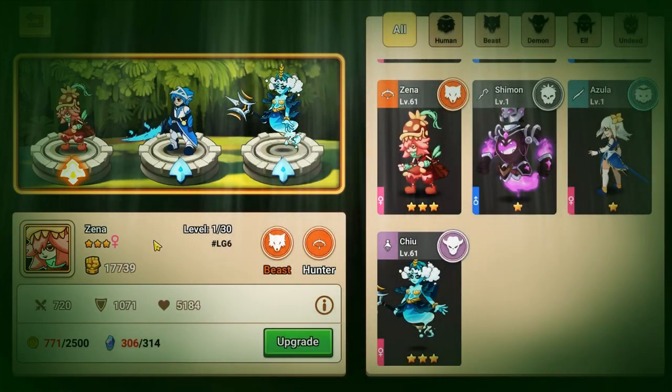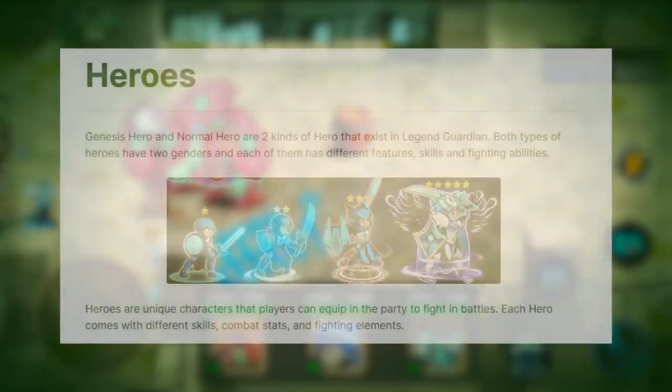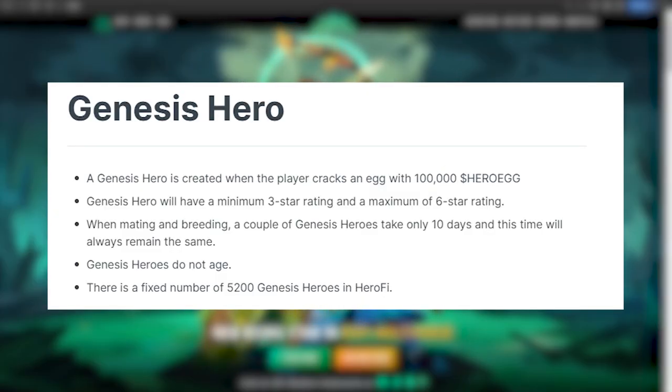Since the team behind Legend Guardians is the same team behind HeroFi, you might see similarities with the hero systems. There are also two kinds of heroes in Legend Guardians: Genesis Heroes and Normal Heroes. Similar to HeroFi, Genesis Heroes have a minimum of a 3-star rating and a maximum of 6 stars. They do not age, and Genesis Hero couples that breed only take 10 days, and this is a fixed time.